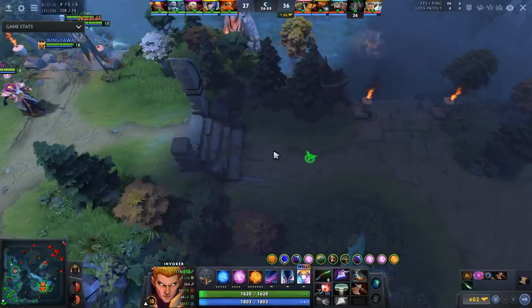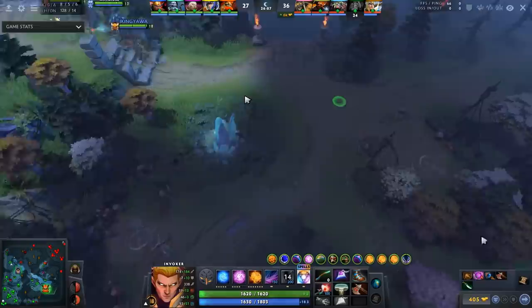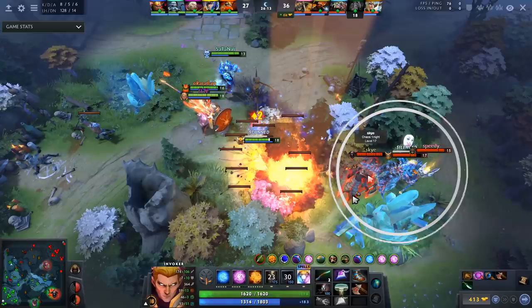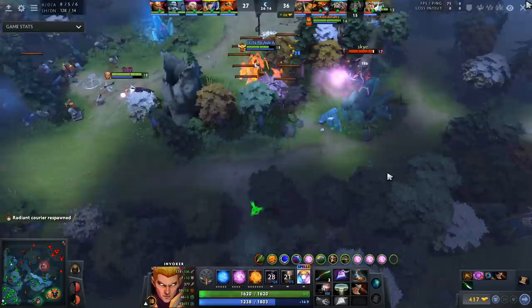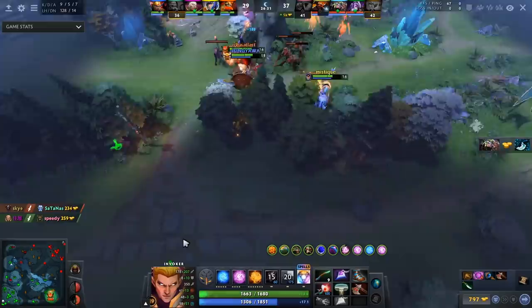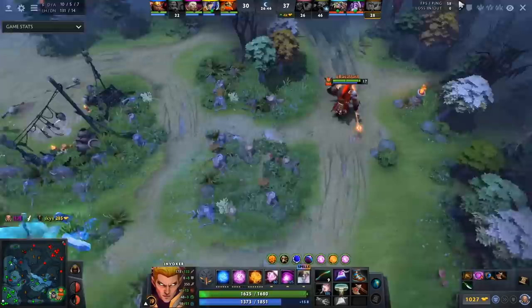Now for team fighting: most Invokers are so used to doing tornado combos and never relying on teammates that they grief team fights. They always lead with tornado because they're too used to it. Right here, his team makes a smoke play — trust them to go in. A god chain frost comes out and what do you know, here comes a tornado. It's a decent tornado but it shows he doesn't have faith in his teammates to cast their spells first.